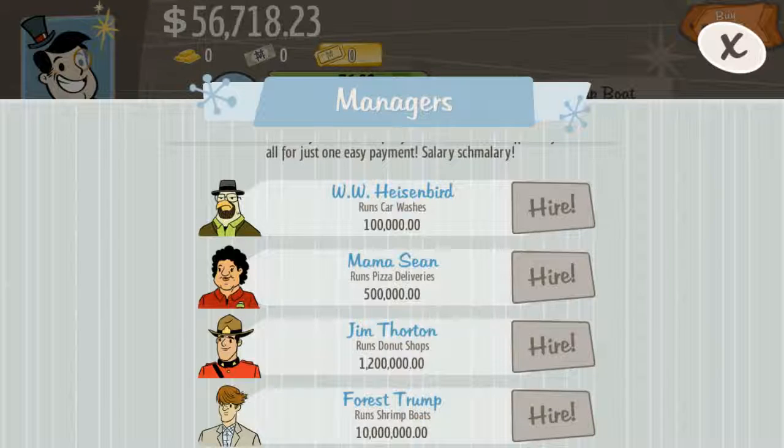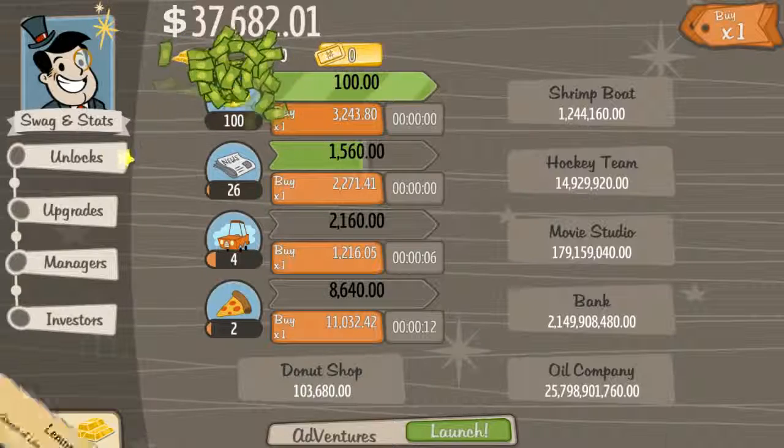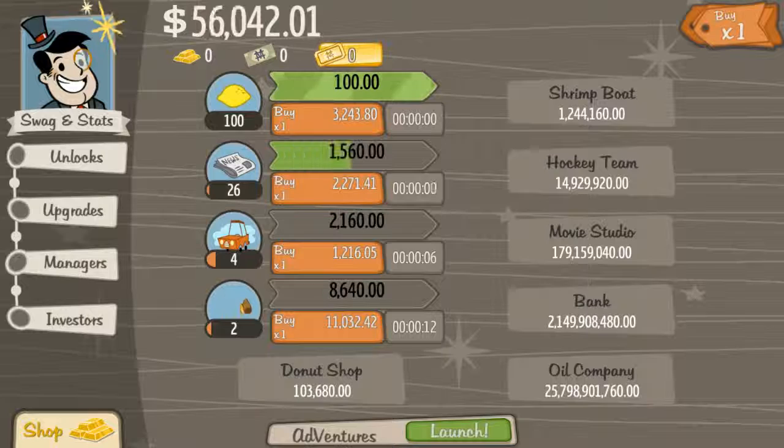What's it going to cost for another manager? 100? It's going to take a while. You get an achievement for getting 100 lemonade stands — I'm guessing anything you get to 100 is an achievement. Note that this is a decent achievement farm if that matters to you. My thing is when it gets to 100, I'm going to wait for 3k more to go at the donut shop, or do we want to get a manager? We want a manager.